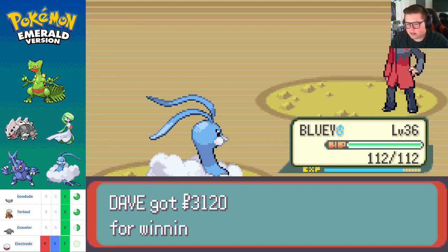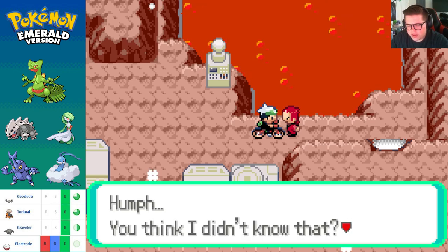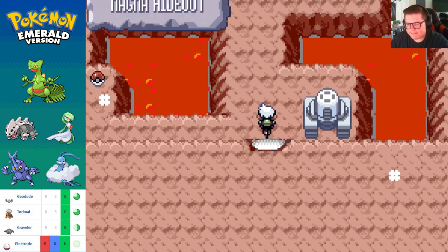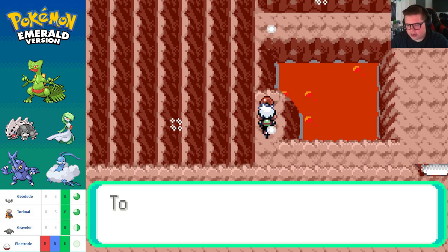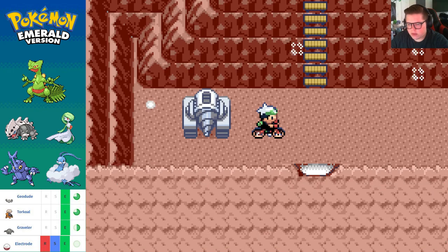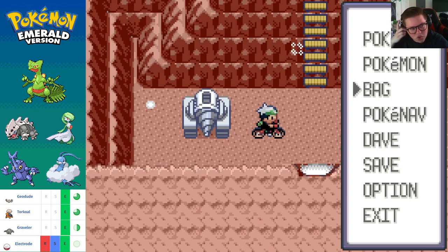Maxie asks what makes me so adept at handling Pokemon — there has to be some reason why Groudon fled. He says with Groudon gone there's no longer any need for this blasted volcano, and he's going after Groudon — this is where they part. Repel is worn off — you guys know what time it is, time for another Max Repel because I'm not facing a thousand Geodudes in here.